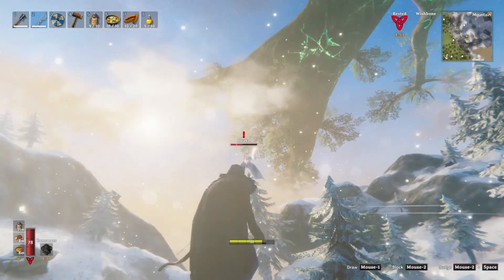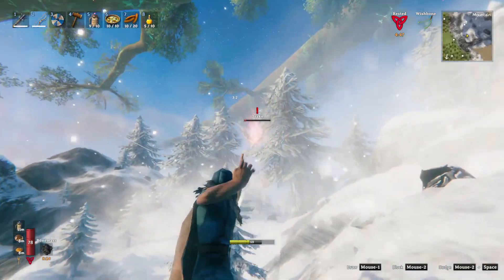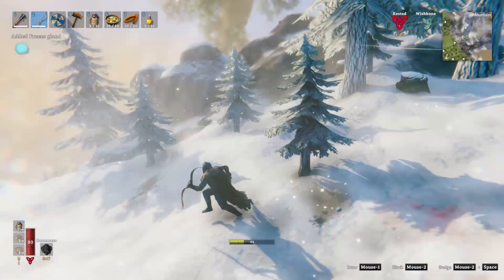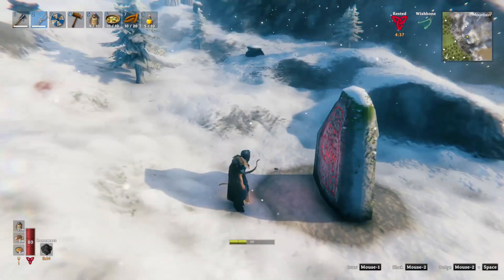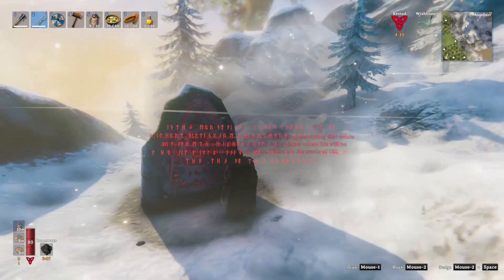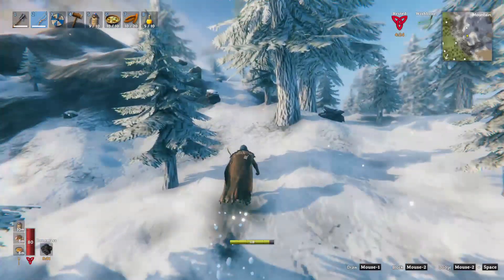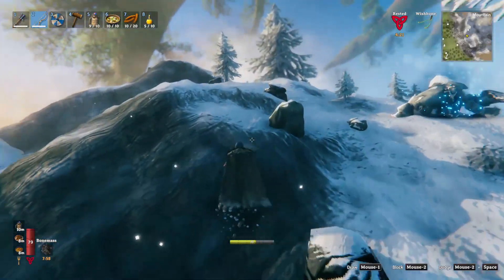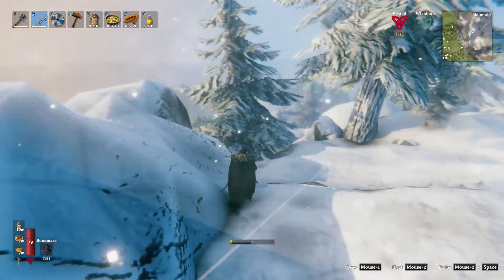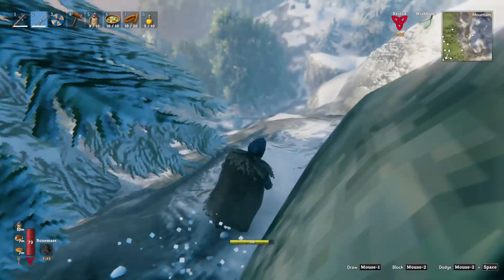Luckily, they didn't get me. I found something — it looks like it's in the mountain biome, so I'm assuming it's going to be the location of the next boss. Did you find a tower? I did, and there's a ton of grey dwarves. That's why I'm not sure — it's just the Elder. I've never seen one in the mountains with grey dwarves. I can't walk five feet around here without running into a stone golem.